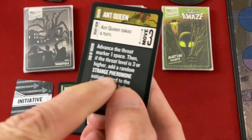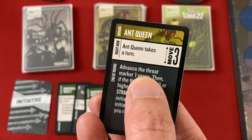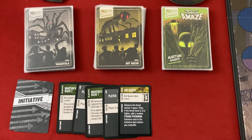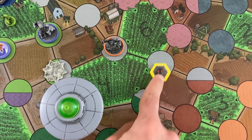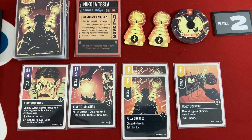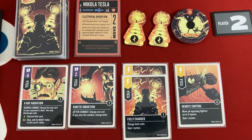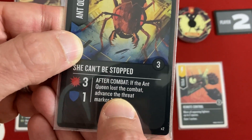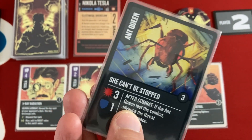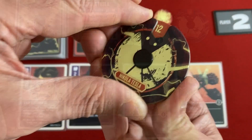It's the Ant Queen's turn. She adds a Strange Pheromone card, but only if the threat marker is three or higher — she does advance threat herself, though that shouldn't trigger the pheromone yet since the Martian Invaders card comes later. The Queen moves to attack Tesla. Tesla has no great yellow defense cards and should have kept that card that lets him draw extra. He just tanks it — she attacks for three and Tesla is down to 11, same as Annie.